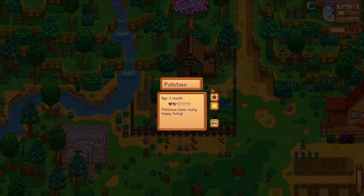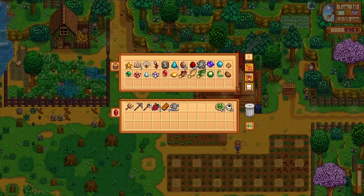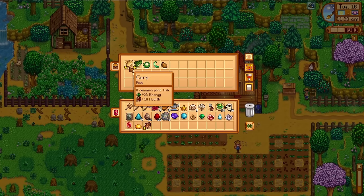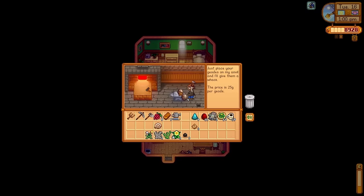Your watering can has a finite amount of water it can hold — it's going to be nice to trip to the river less often. I keep a chest tucked off in the corner on the way out of the farm where I make sure to keep everything I want to donate to the community center or to the museum. I've also got all of my geodes stashed in here because we're heading to Clint this morning — I'm able to bring all of my geodes to Clint for processing, and there's some goodies inside those that I'll donate to the museum.